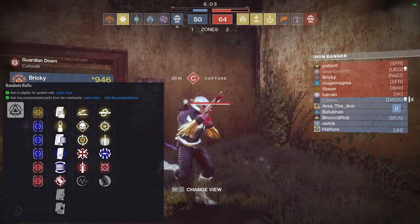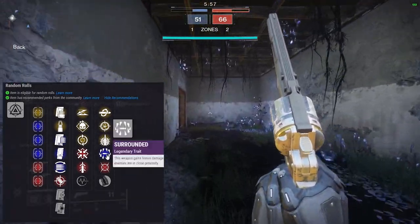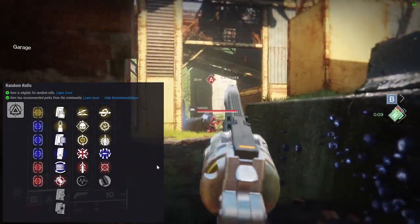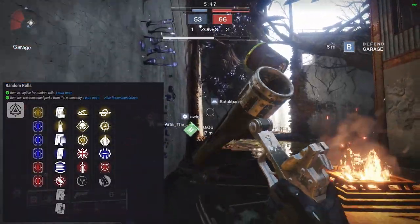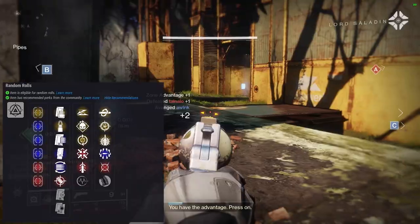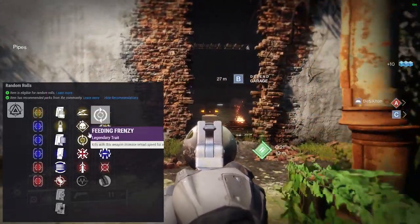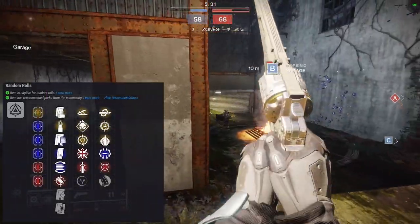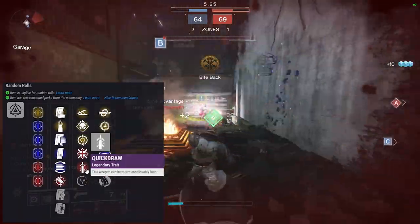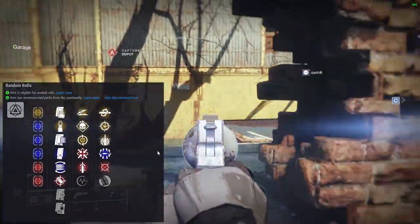If you get a Feeding Frenzy and Kill Clip Old-Fashioned, I'm mad at you. Snapshot is good too. Explosive Payload, Surrounded, Moving Target for PvP — I like Moving Target. Hip Fire Grip if you want to fire from the hip. This gun has a lot of good stuff going for it. For an all-around everyday roll I'd go Hitmark, Tactical Mag, Feeding Frenzy, Kill Clip. For PvP I'd go Sure Shot, Accurized Rounds, then choose between Feeding Frenzy or Quick Draw in slot one, and Kill Clip or Moving Target in slot two — any of those combos could be great.